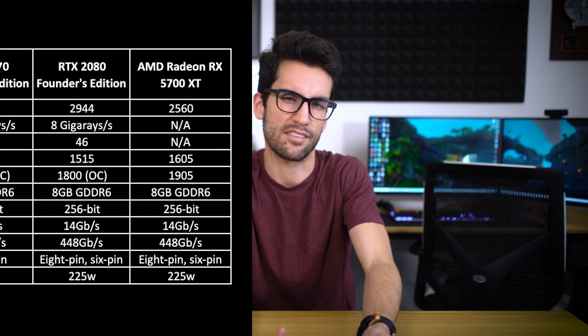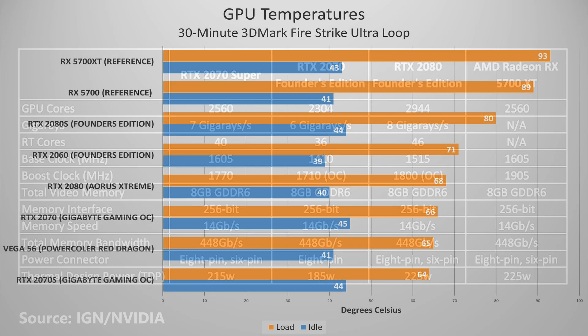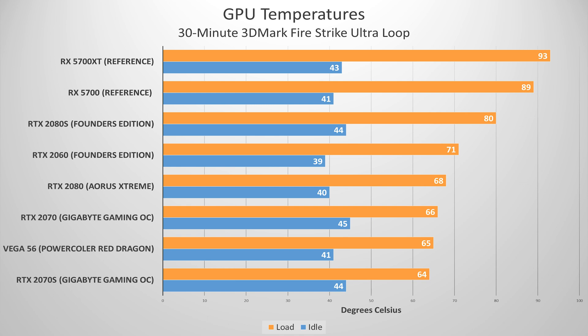The RTX 2070 Super boasts a total GPU upgrade from the TU-106 die to the TU-104 die — it's a different approach to an upgrade. The same die both the RTX 2080 and RTX 2080 Super are using is now also in the RTX 2070 Super. This results in a 256 CUDA core bump from the original 2070, a healthy boost in TDP, and higher sustained base and boost clocks. The 2080 Super retails for around the same price.